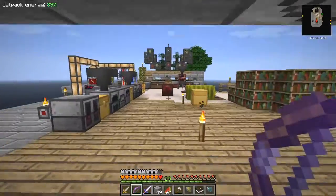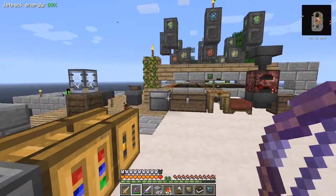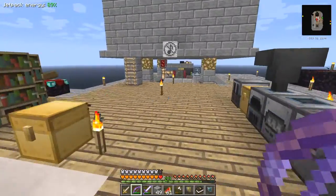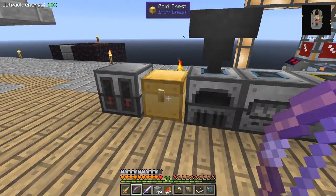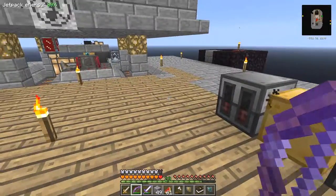There's XP lying around I've got to pick up. So today we have to do something - we have to make some compressed iron. To do that, let's just take out a stack of iron here. I've already got one prepared.